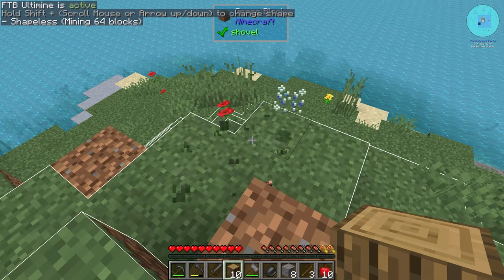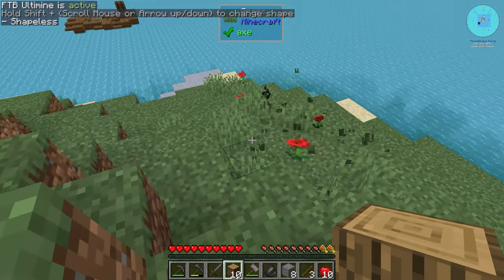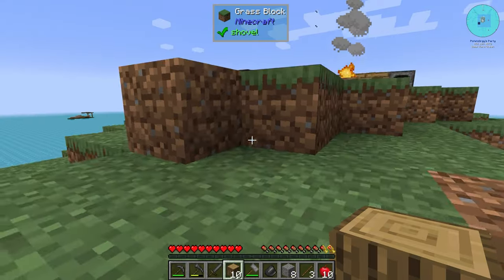I personally hate how cluttered the grass makes everything look. Holding tilde on the grass breaks a ton of it all at once — but now we have a ton of seeds too.